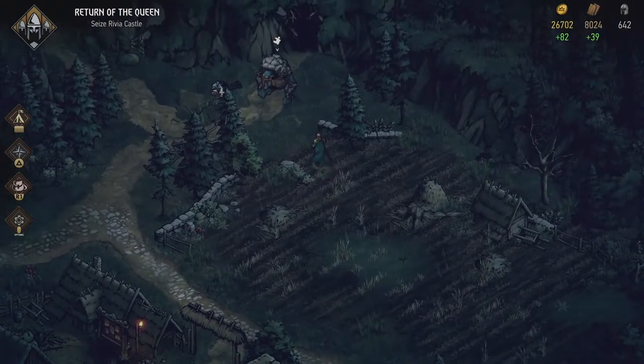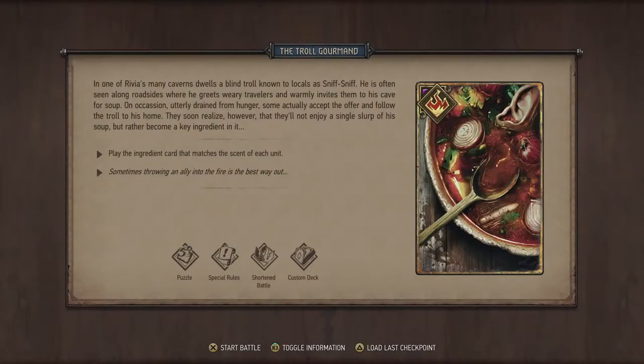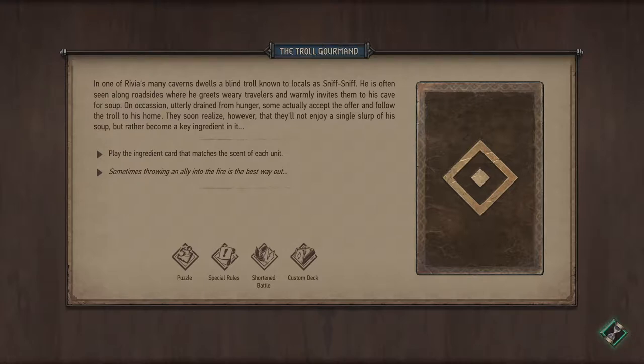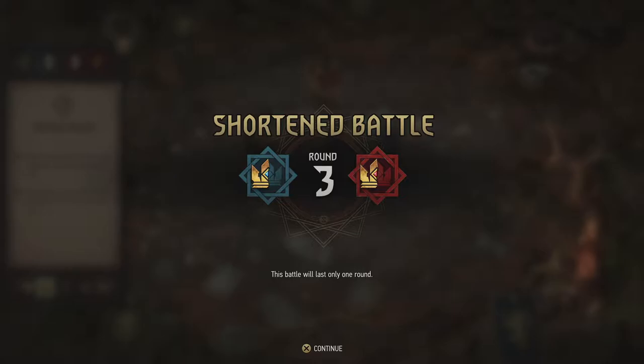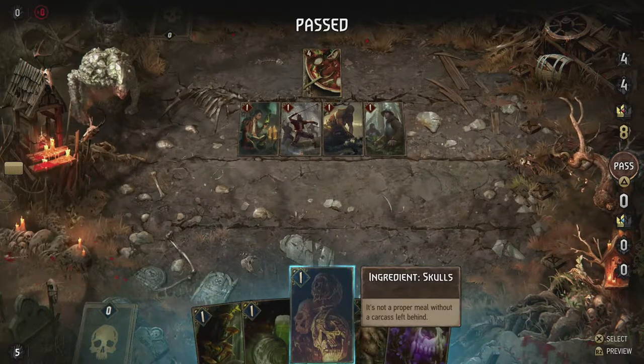The Troll Gulmar — in one of Rivia's many caverns dwells a blind troll known to locals as Sniff Sniff. He is often seen along roadsides where he greets weary travelers and warmly invites them to his cave for soup. Some travelers, drained from hunger, actually accept the offer — and soon realize they won't enjoy a single slurp of the soup but rather become a key ingredient in it. The puzzle: play the ingredient card that matches the scent of each unit.